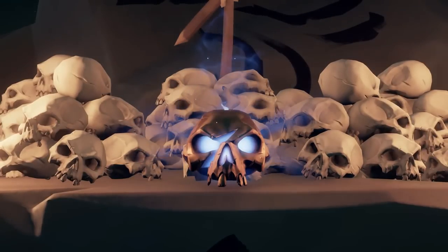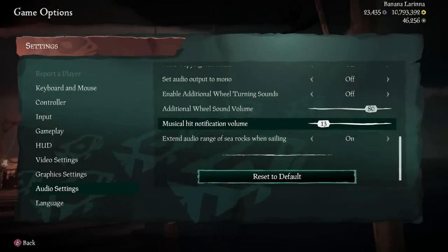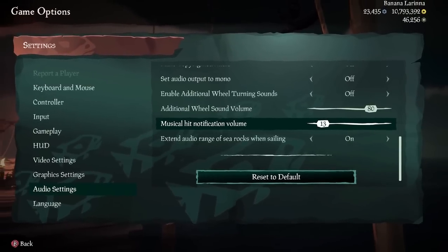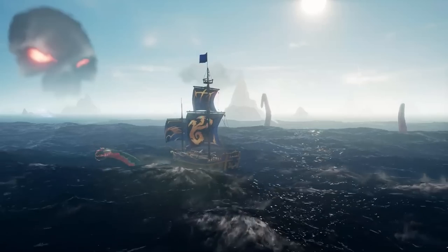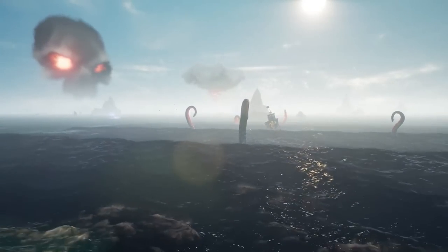We already knew about this from various developer tweets, but we now have footage: they've separated hit sting volume from the music slider in settings. Hit stings are essentially the music that plays when you hit a ship or an Ashen Lord in its vulnerability state. People wanted these separated into two different sliders because they wanted to turn the music down but still hear the stings loud and clear — it's obviously useful in long-range naval combat to know you've got the right trajectory.